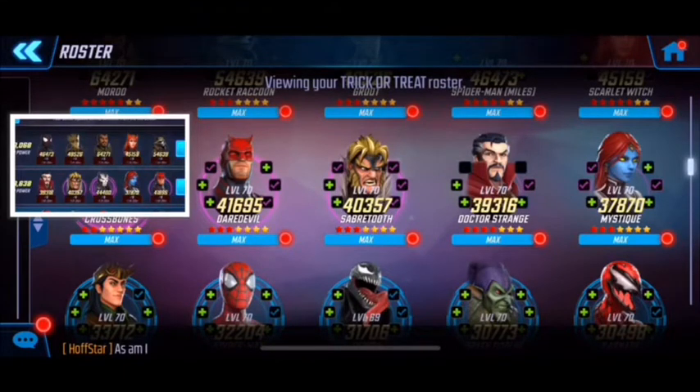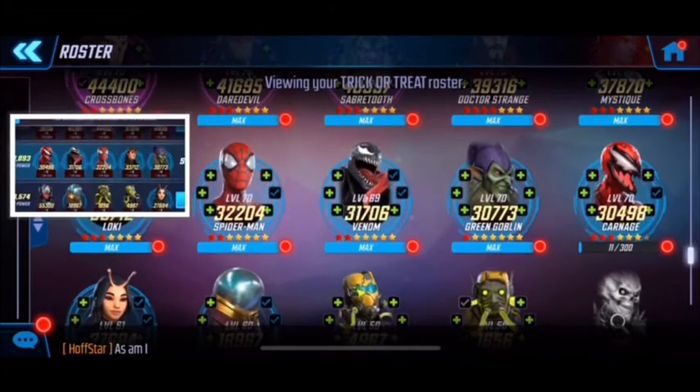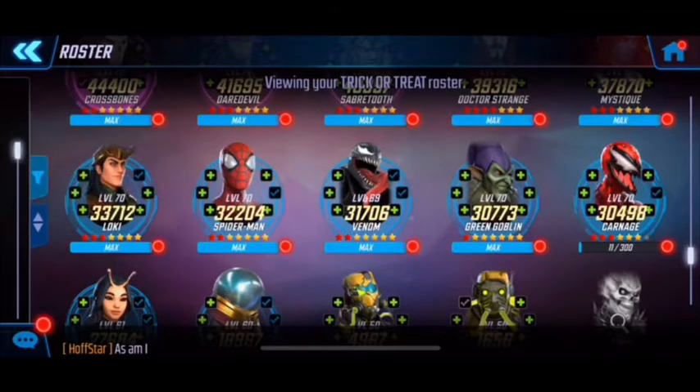The next team has Crossbones, Daredevil, Sabretooth, and Mystique. Then I've got a Spider-Verse mixed with a Loki team. And finally the last one is the stragglers — it's a little weird team but I've got Ultron in the mix so he can provide a bit more punch. Ultron makes everybody strong.